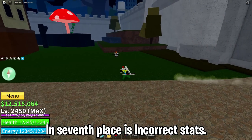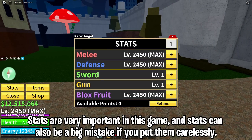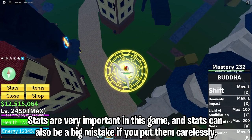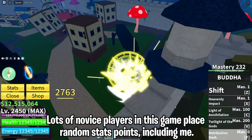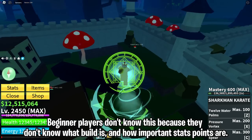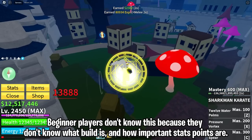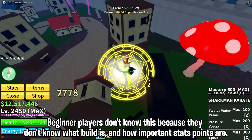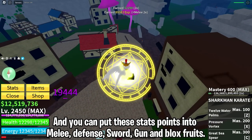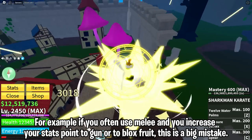In seventh place is incorrect stats. Stats are very important in this game and allocating them carelessly is a big mistake. Many novice players, including myself early on, assign random stat points because they don't understand builds. You can put stat points into melee, defense, sword, gun, and Blox Fruits.